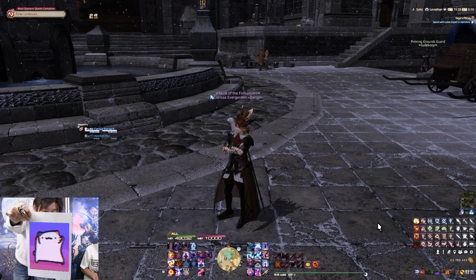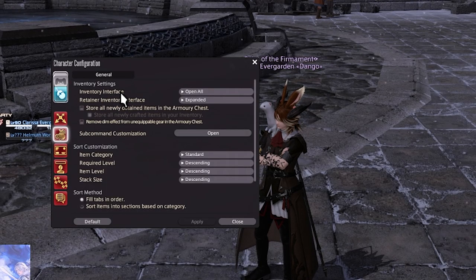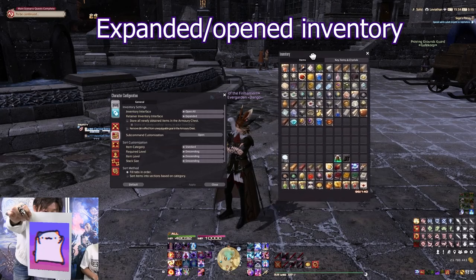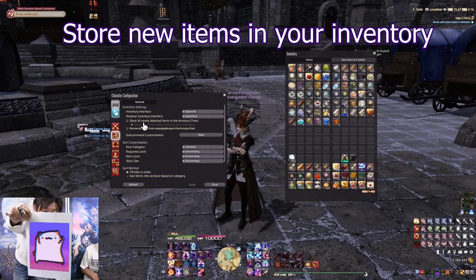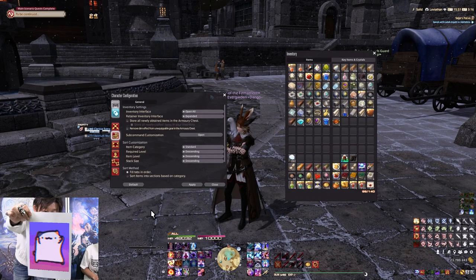The last thing — press K, Character Configuration, Item Settings — under Inventory Interface I have it set to Open All so I can see my entire inventory at once, and you can right-click the top bar to resize it. With Normal you get four separate inventory pages; with Expanded you see two at a time; Open All shows everything together. I also have 'Store All Newly Obtained Items in the Armory Chest' unchecked so new items go to my inventory instead — keeps the armory chest less cluttered, especially when you're leveling every job.